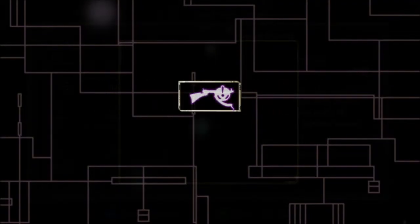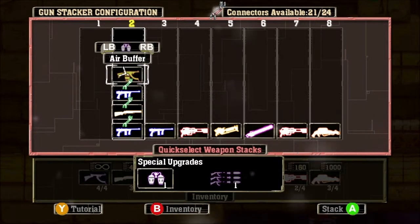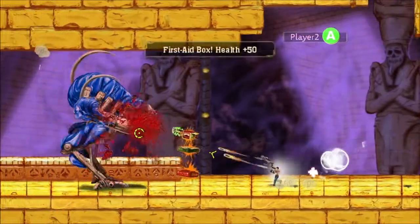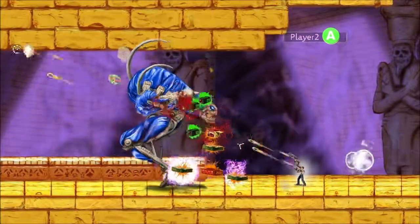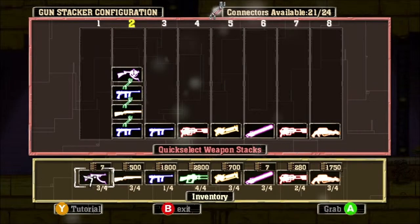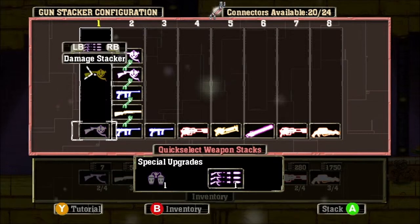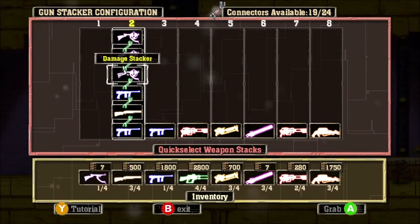The next upgrade is the Damage Stacker. Each time you put a Damage Stacker in your gun stack, all weapons in that stack now deal 50% more damage. You can even add multiple Damage Stackers to the same stack, letting you double and even triple your damage. When you're early in the game this is a great way to get the most out of your ammo and enhance smaller stacks.